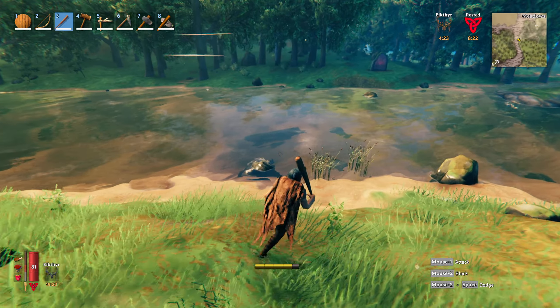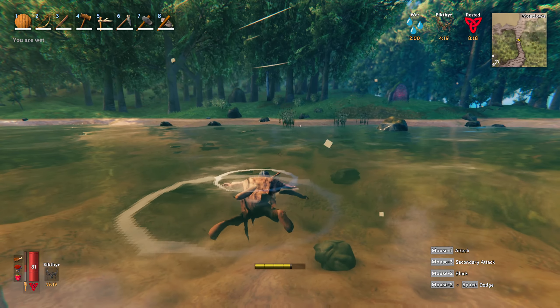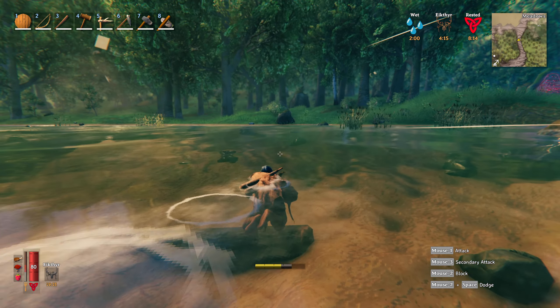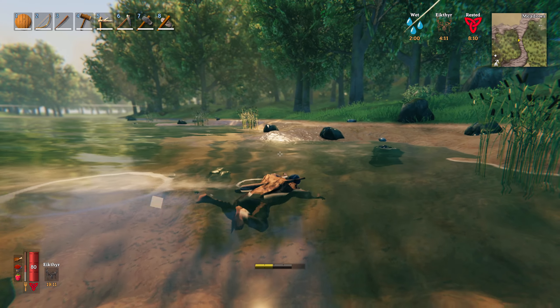You built yours on an island — it looks pretty decent. Oh, you can always fix it up. It's all basic stuff — wood and stone, nothing fancy. This is viking survival after all. No concrete and steel here.